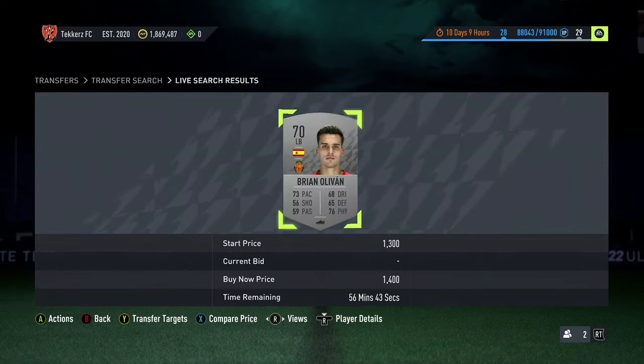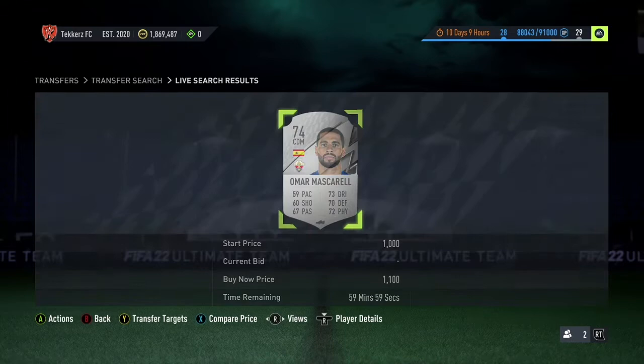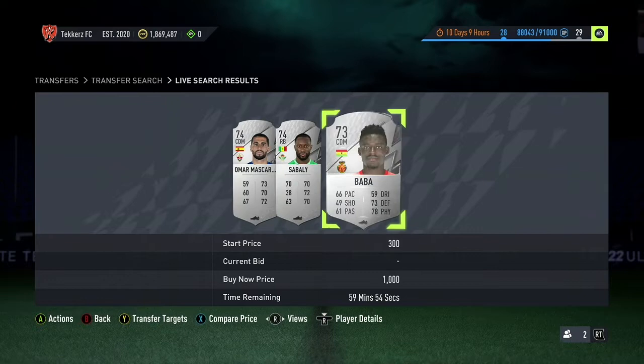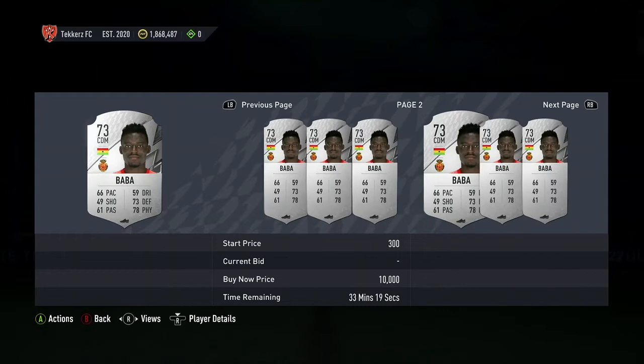Let's try without filtering by a particular position. We know the lowest we can sort of turn them on for is around 1.2k, so we'll put 1.1k max and start searching. That guy at 850 coins would have been great — he's already gone. We've got Baba there at 1.1k. Let's check what he's going for — about 1.4k. We could probably list him at 1.3k and make some coins.